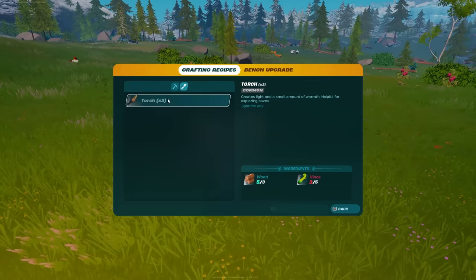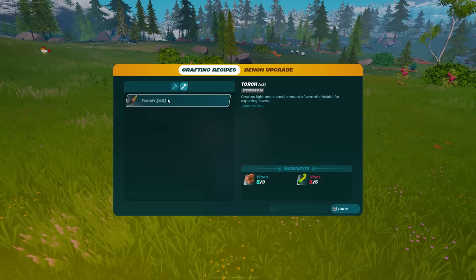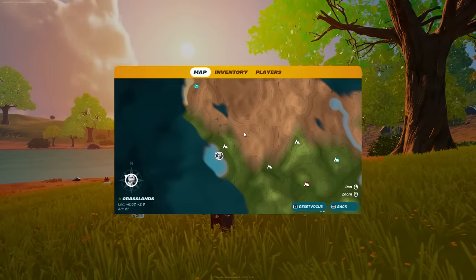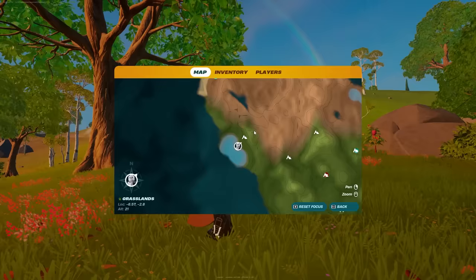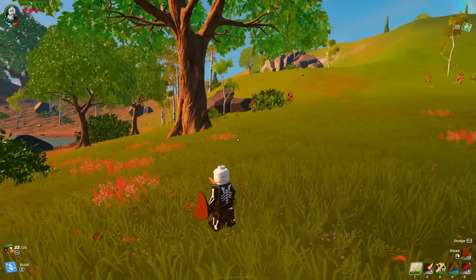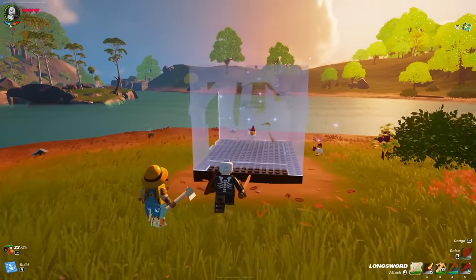I recommend you move on from this area and find a place that you think would be a good place to build a base. You wanna find an area that is kind of near a desert biome but also in a grassland biome. In the grasslands, you don't have to worry about heat or the cold. It's also good to be close to a desert biome as there's gonna be a lot of stuff we need to do in there.